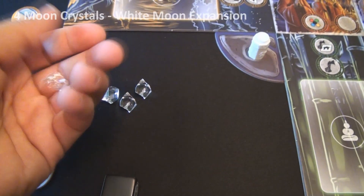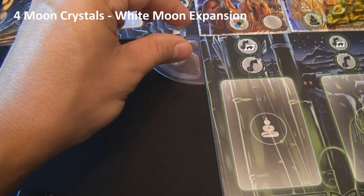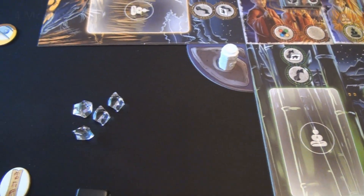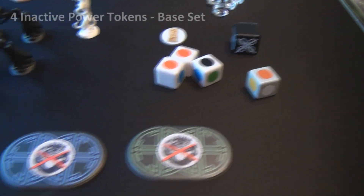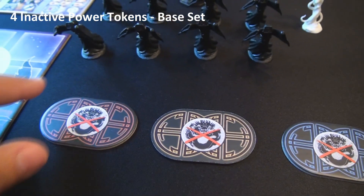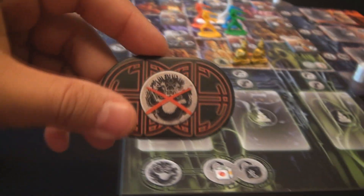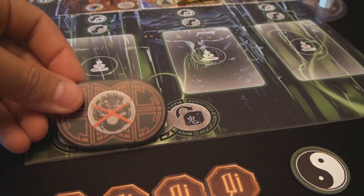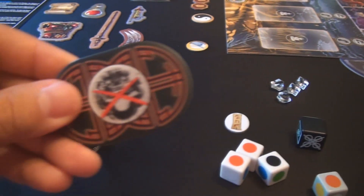There are four Moon Crystals, which have their own gameplay mechanic, and they are seated on top of the pedestal when used. There are four inactive power tokens, which show that the power of a specific monk cannot be used — they are simply placed over top of the power to show they can no longer use it until the token has been removed.